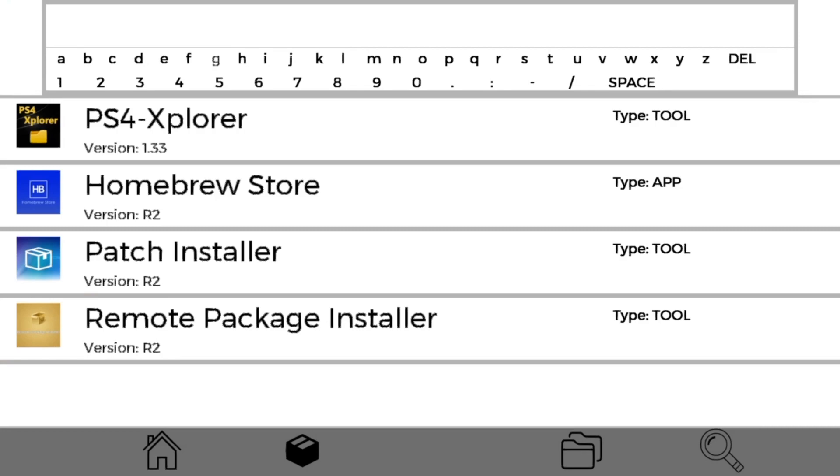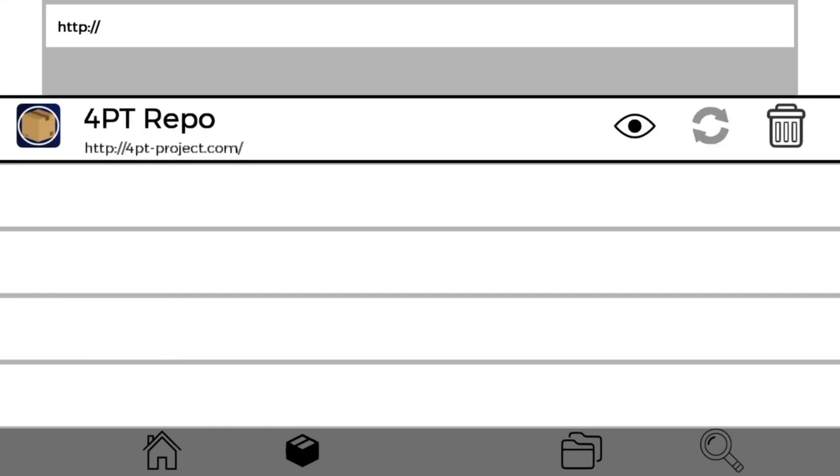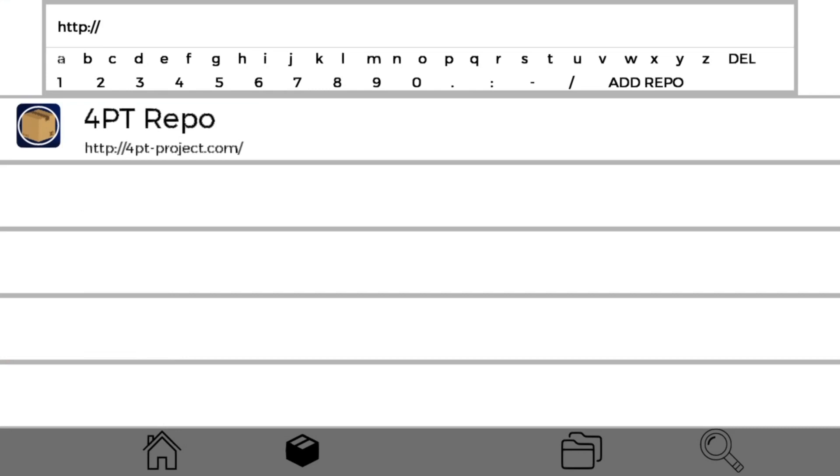Another issue is that the keyboard does not make it easy to see which letter you're typing. The developer should really look into this and make some sort of index to make the currently selected letter more clearly visible, because it was very hard to see what I was typing.